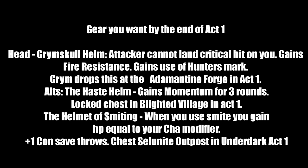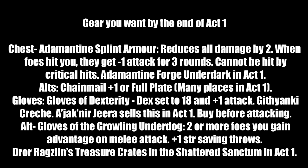For chest armor: Adamantine Splint Armor reduces all incoming damage by 2, attackers get minus 1 to attack for 3 rounds, and you cannot be critically hit. Crafted at the Adamantine Forge in the Underdark in Act 1 — defeat Grym, then use Mithril Ore and the Splint Armor Mold. Alternative: Chain Mail plus 1 or Full Plate Armor found in many Act 1 locations including the Druid's Grove.